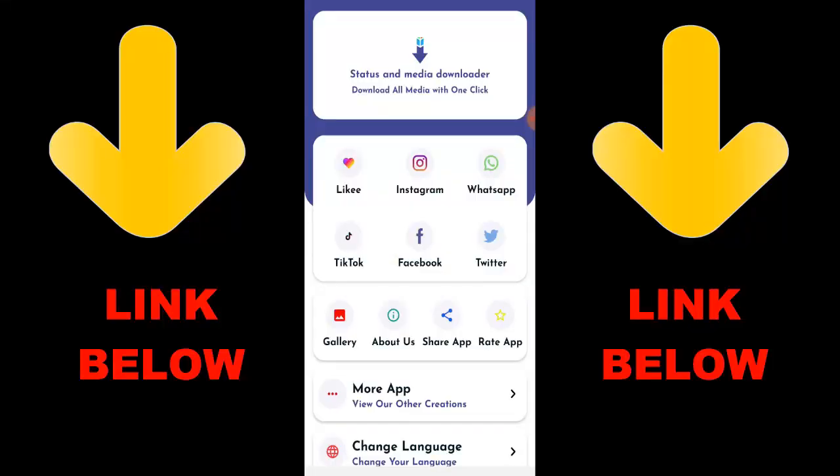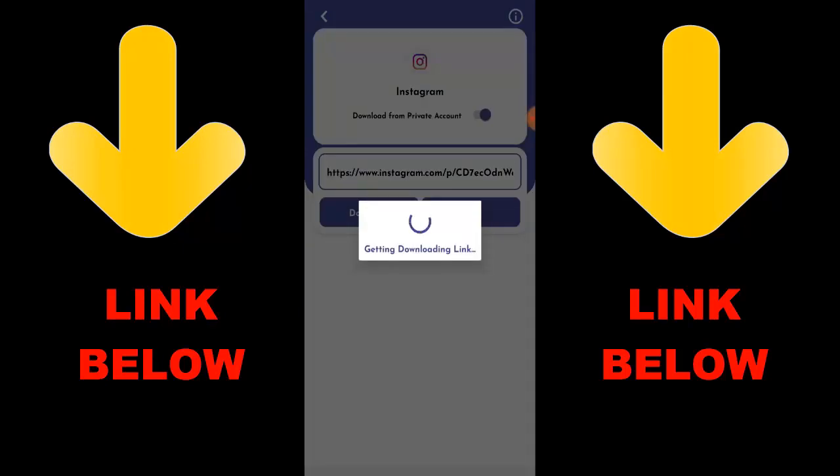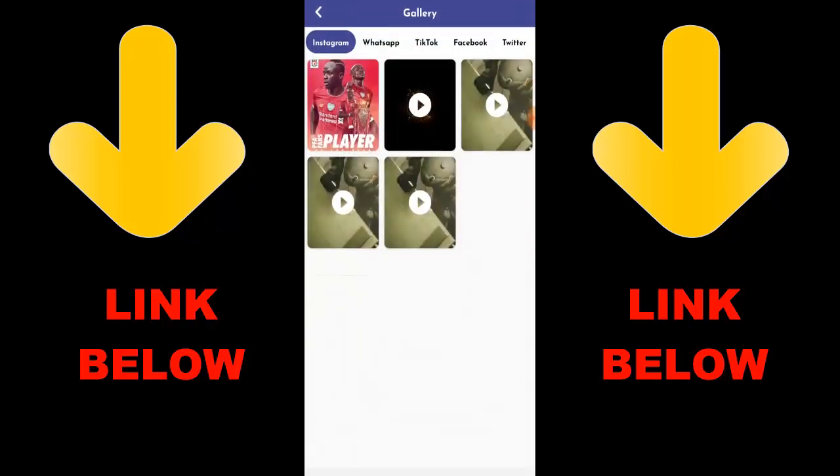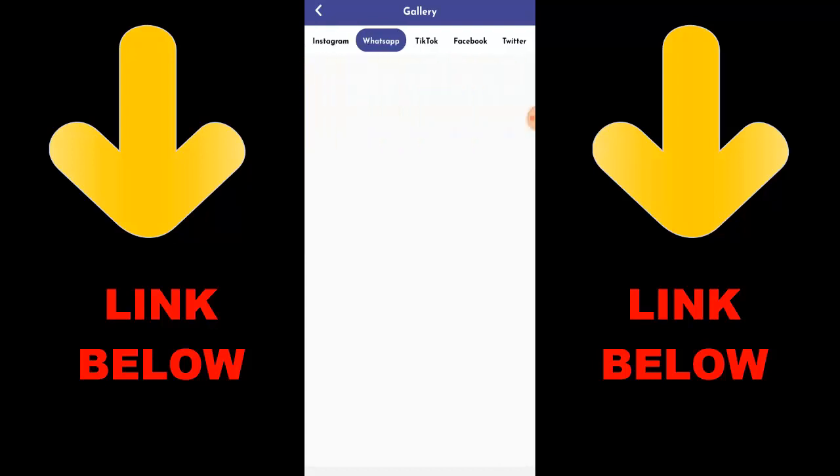Check out this trending app called Status and Media Downloader — download all media with one click. You can download any videos or pictures from any social media including Likee, Instagram, WhatsApp, TikTok, Facebook, and Twitter, all in one click. Just download the app, copy the link of whatever you want to download, paste it in the app, and it downloads. Check the link below to get it.